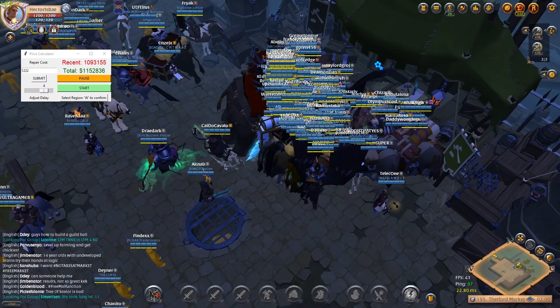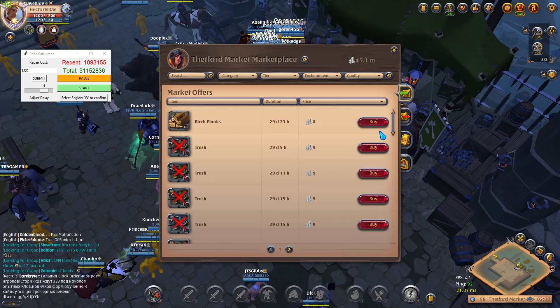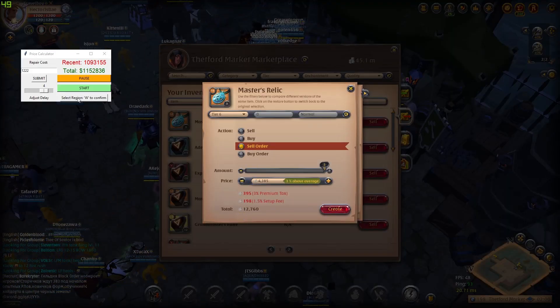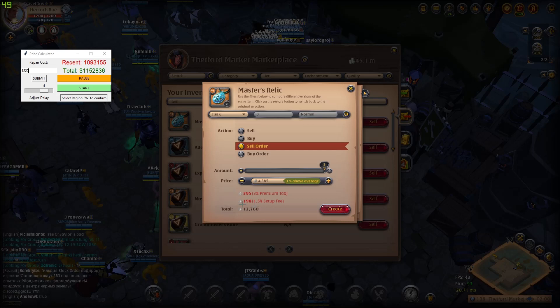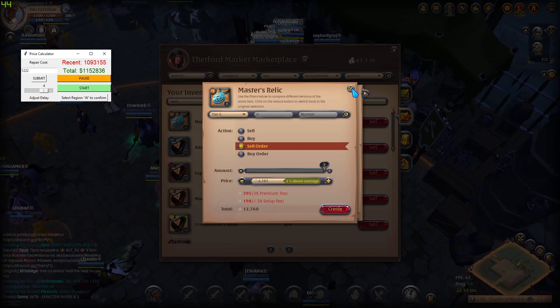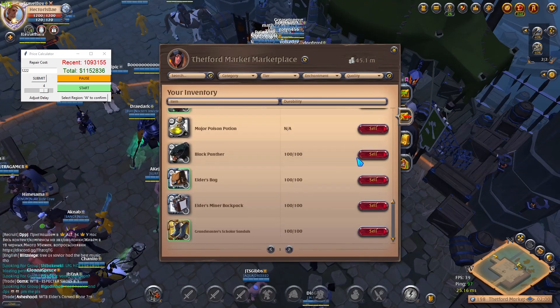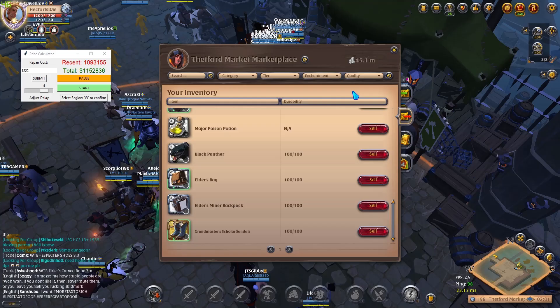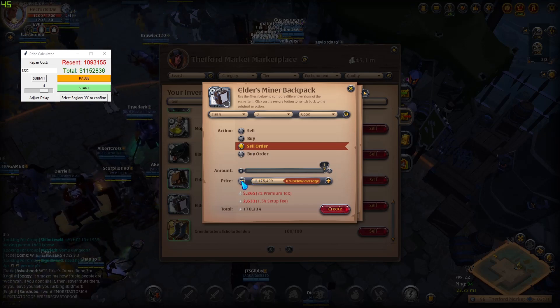We can also pause it really quick if we need to go back to a chest, grab the rest of the items. The Select Region is for this specifically — let's say your monitor is bigger, so you just want to select the region. You always want to select a little more, because if it's a million and you cut it too short you won't grab the full number. Put it right there, press W to confirm, and that is the new area which it'll be capturing from.